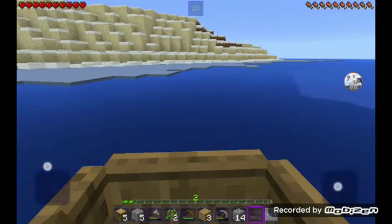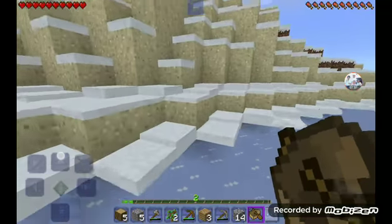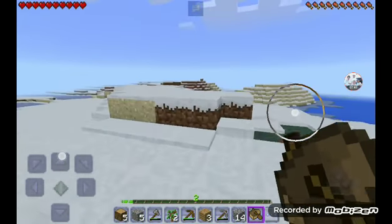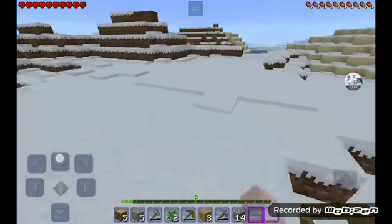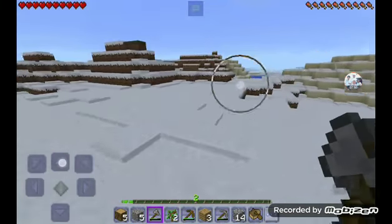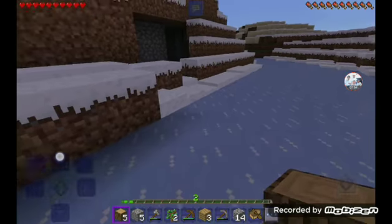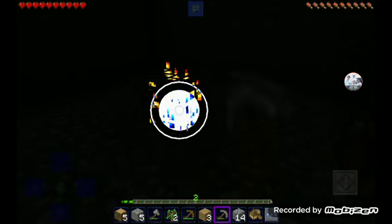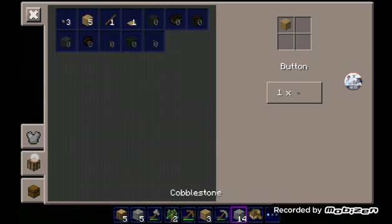Okay, I think this is good. I got a boat. Is there anything on this island? Maybe — I'll look around for something. Okay, I don't think there's anything here. Wait — I found something like a dungeon!